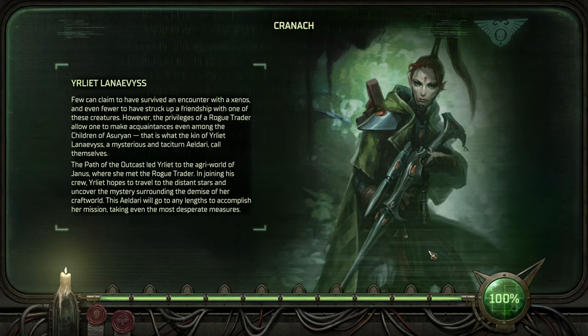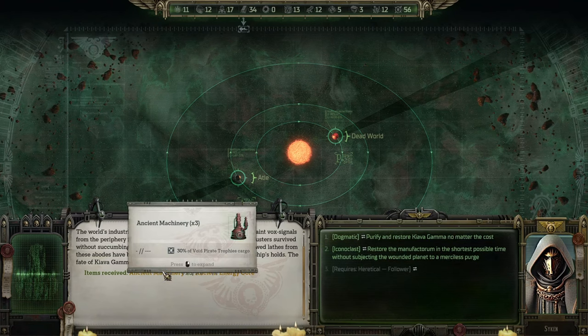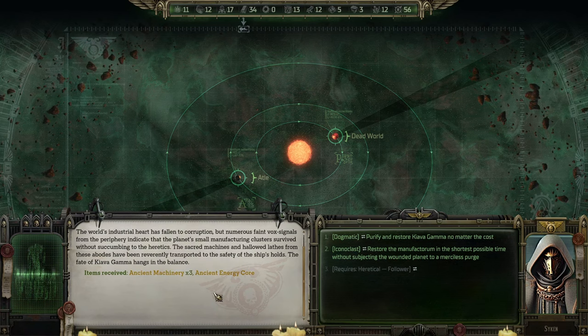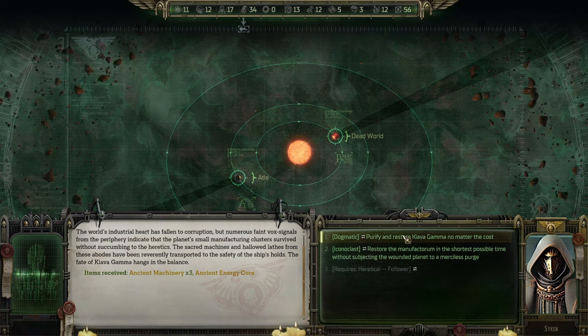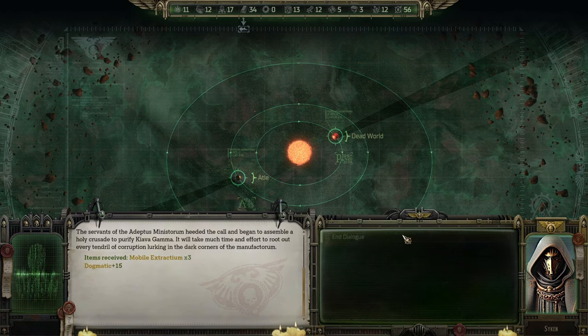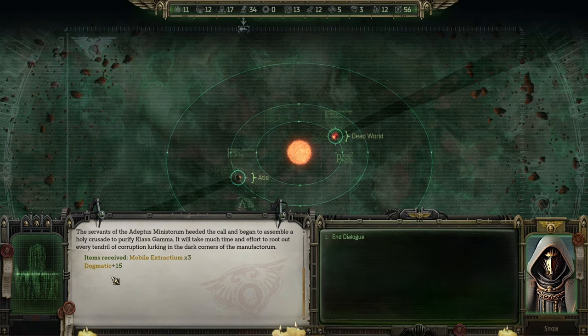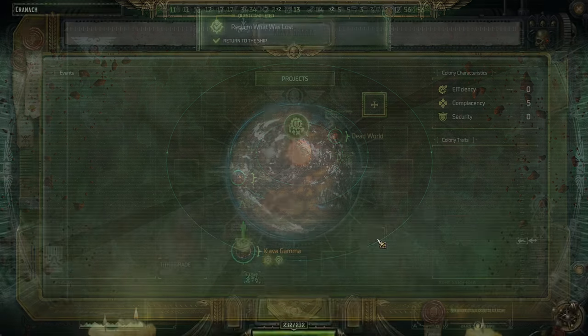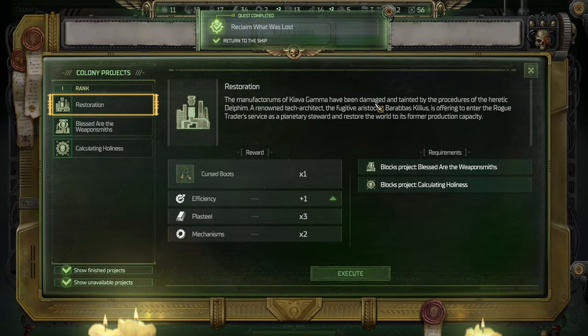One more dialogue with our good friend Heinrichs. But before we do anything here, we got a couple of ancient machineries and a core. Purify and restore Chiava Gamma no matter the cost. Mobile extract gems. And we are very much dogmatic. Oh yes - and we got a nice colony. Oh, this is a nice weapon. But that's an even better weapon.